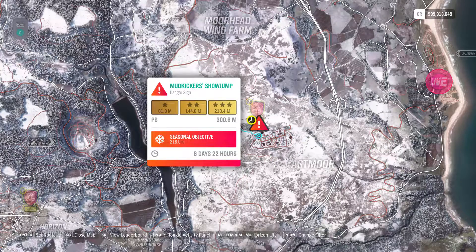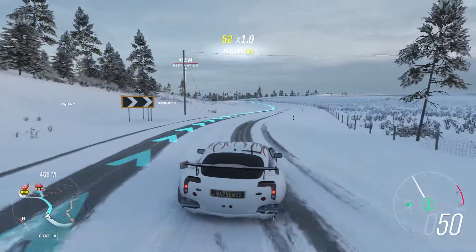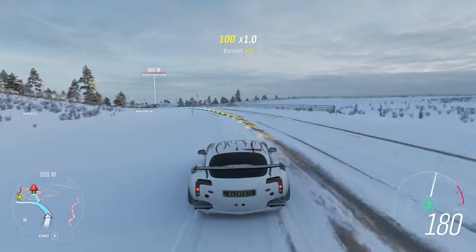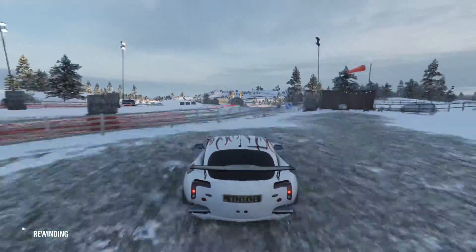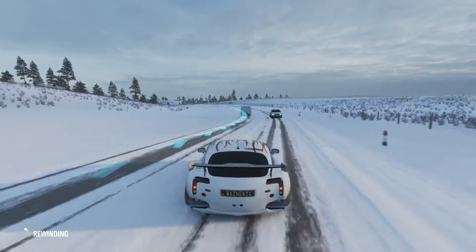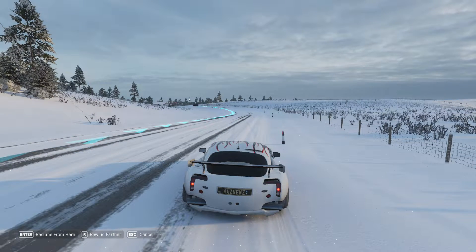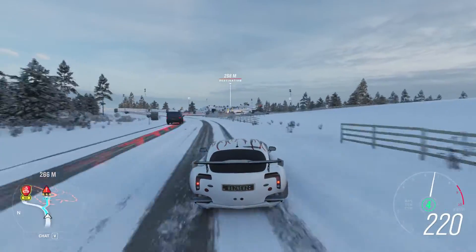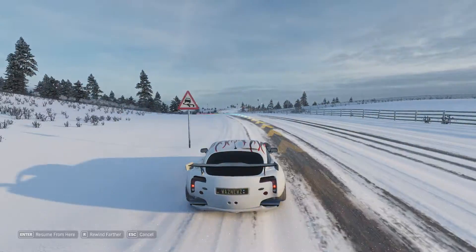Hey guys, the mud kicker showjump — I'm gonna give you a few pointers, but it is relatively simple. I'd like to start here and do a run-up, then I break some fences and move some stuff, and then I rewind — because the fences stay broken. Then the NPC cars come into effect, messing up your run-up, so I use rewind to get the perfect run-up.